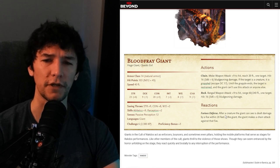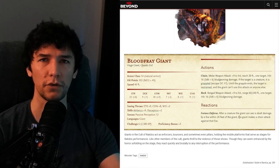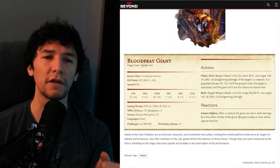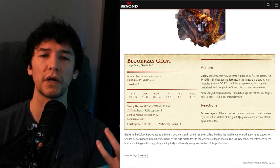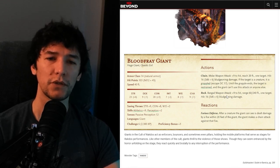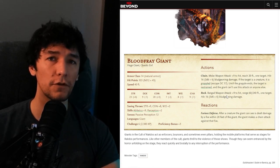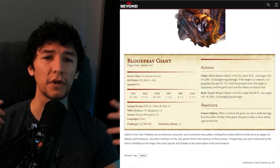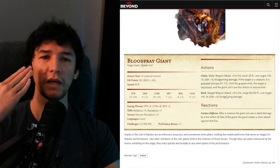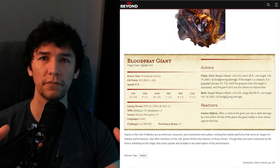There's also a reaction called Furious Defense — rather lengthily worded, but basically if they take damage from a target within 20 feet, they can make an attack against them. Does any of that evoke that it's a giant? How do you express strength? The rock ability is in so many giant stat blocks because it tries to do that — it gives a GM leeway to say, 'okay, they pick up this rock and chuck it at you.' That's an expression of strength; it gives us an idea for how this monster could be narrated as they move through combat.